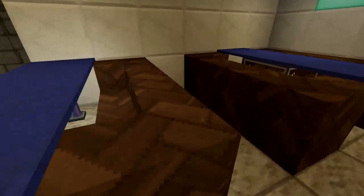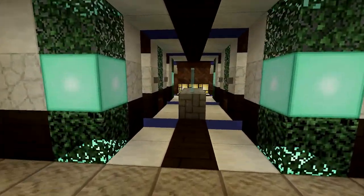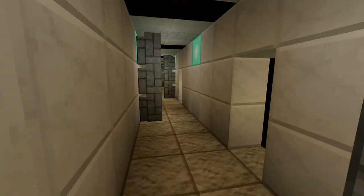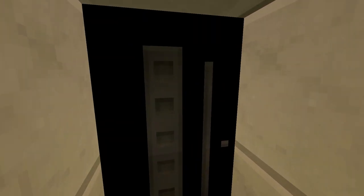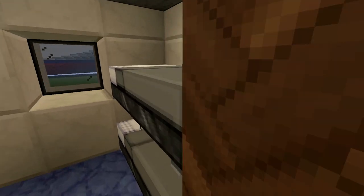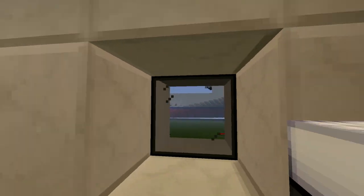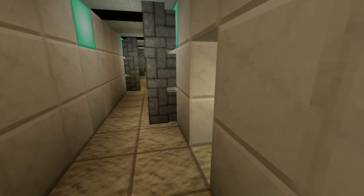Just normal stuff. There's some seating area here, nothing too special. And then here are the elevator lobbies. We're not gonna go up yet, because I want to show you the crew areas. Here is the engine room — this is where you enter the engine room, but I'm not gonna show that off. These are the crew hallways — they're pretty cramped, but that's how normal ones are. This is a basic crew room.